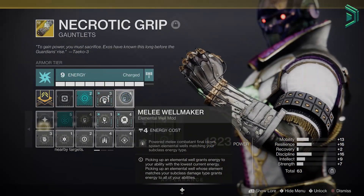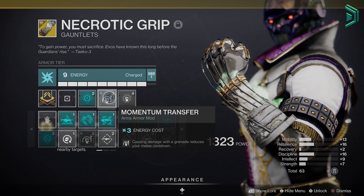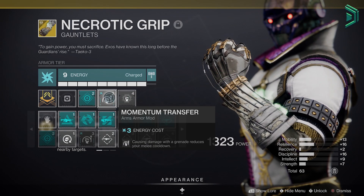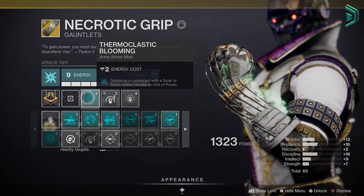The mods you want are: Heavy Handed, Two Hands On, Melee Well Maker to create the wells, Momentum Transfer to chain ability energy with your grenades, and the most broken mod that makes this build work — Thermic Elastic Blooming — which generates orbs from the melee.